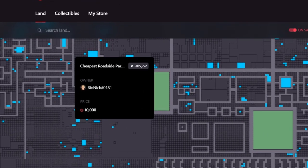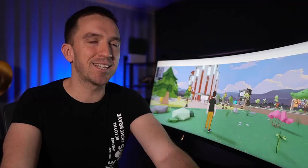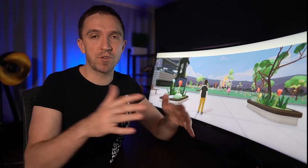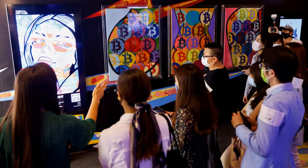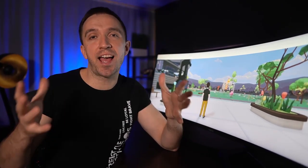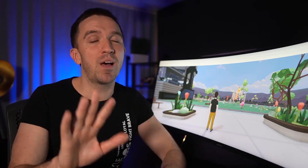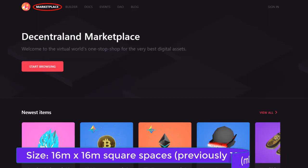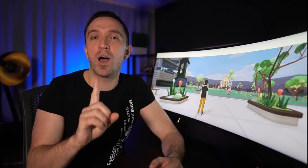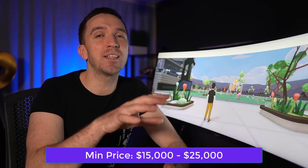A single parcel on Decentraland is more than $20,000 — especially those close to the center — and you will need to spend some Mana for it. For example, if you are an artist launching an NFT project, it is great to have a gallery in Decentraland or Sandbox to expose your pieces and sell them to the world. But there is one thing you need to bear in mind: the size. When you visit the marketplace, you will notice tiny small squares which are each considered one parcel, and one parcel costs somewhere between $15,000 and $25,000.